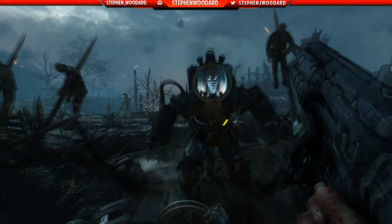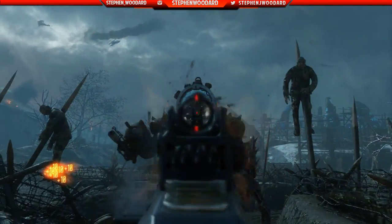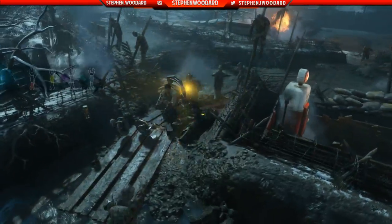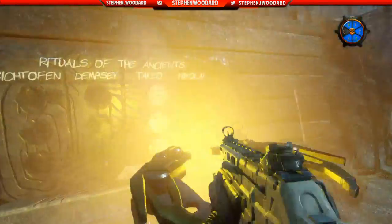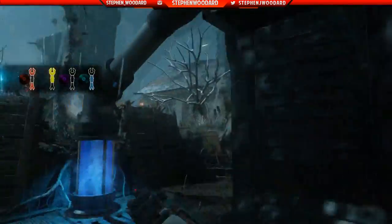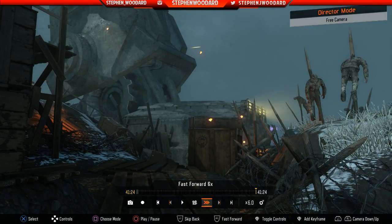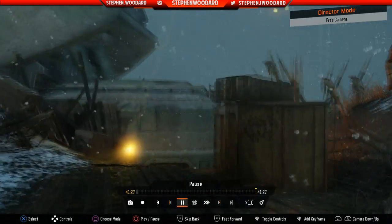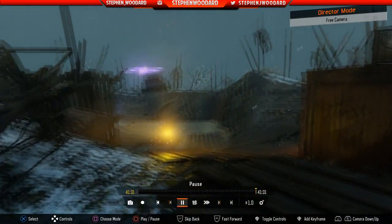I saved the fire staff for last because it's kind of the hardest to get, or it can take the longest. The first piece is from the Panzer — you pretty much just have to kill it, nothing special. The next staff piece is from completing Generator 6 — all you have to do is press the button and complete the generator. The last one is after you go into the church area, a red plane will start flying around. All you have to do is shoot it down and the final piece will spawn.